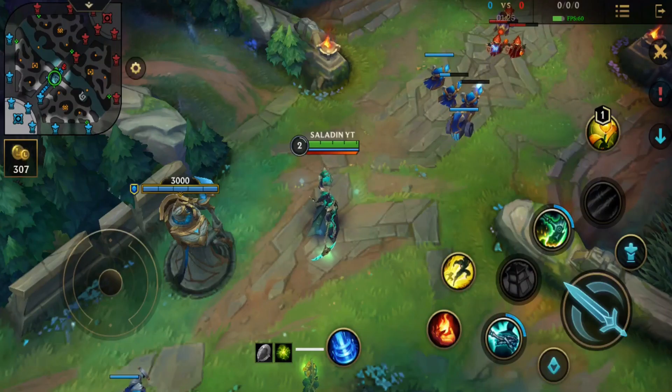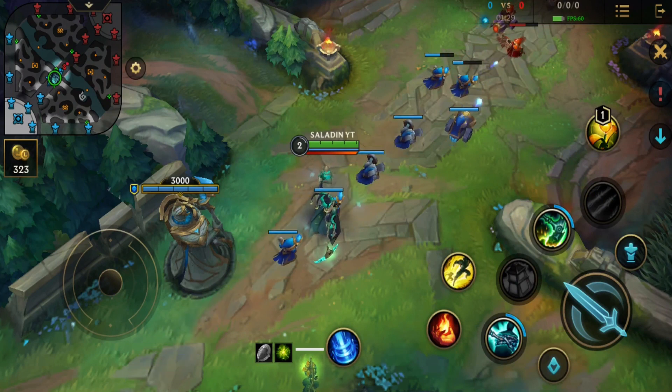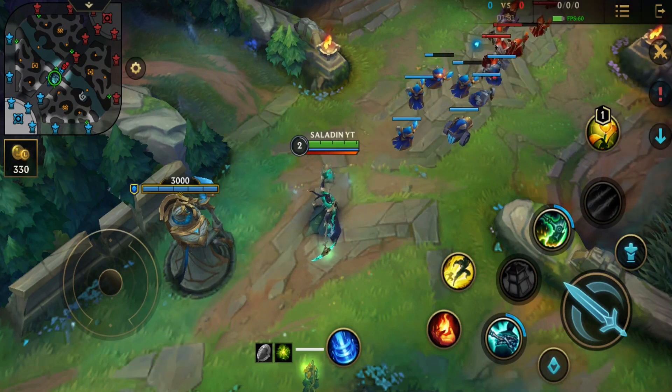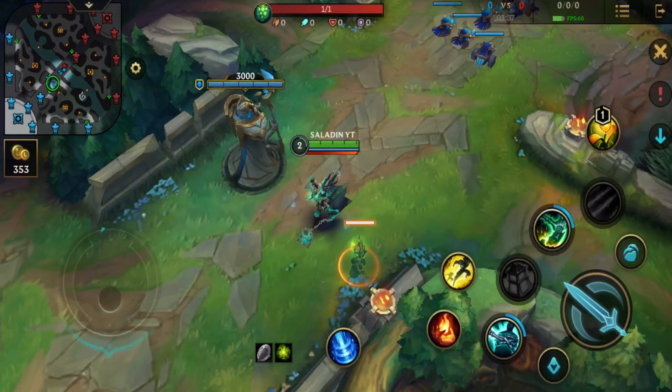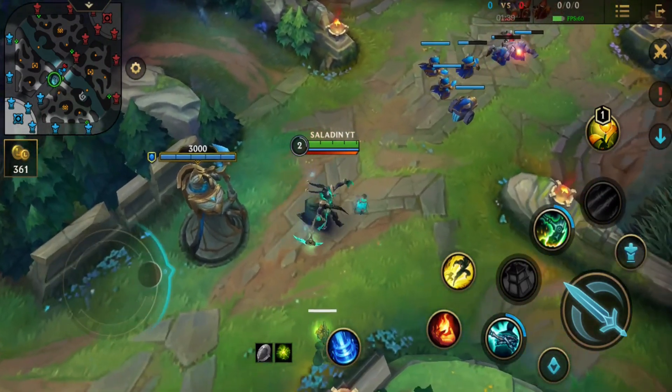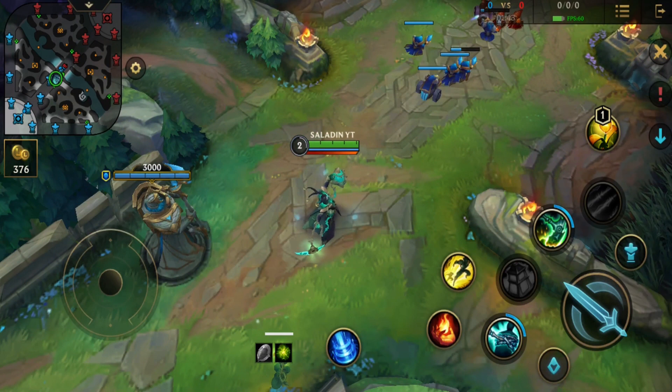Hello everyone and welcome to another Wild Rift Guide. In today's video we are going to be explaining the new support items Relic Shield for Tank Support Champions and Spectral Sickle for Ability Power Support Champions. These items are must-buy items for support champions. If you do not buy these items at the start, then you might find yourself falling behind in gold between you and the enemy support.